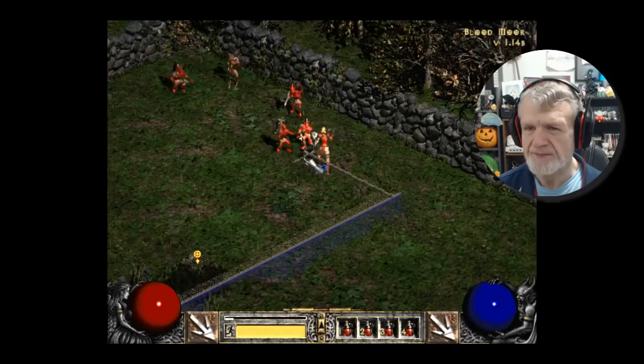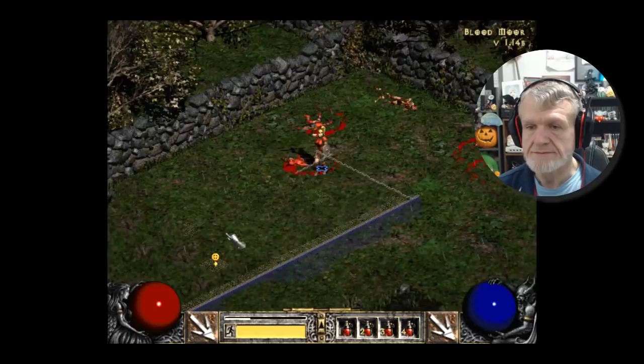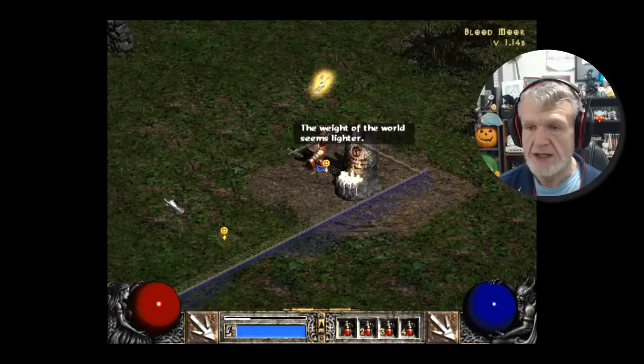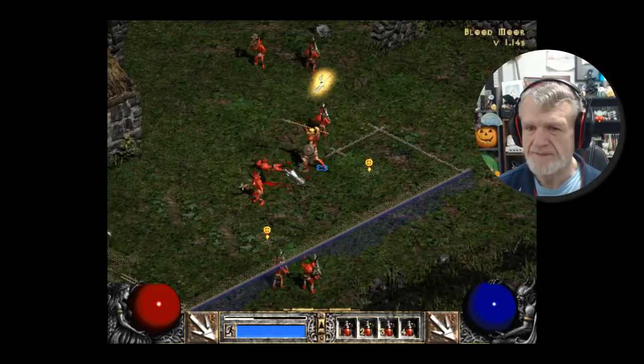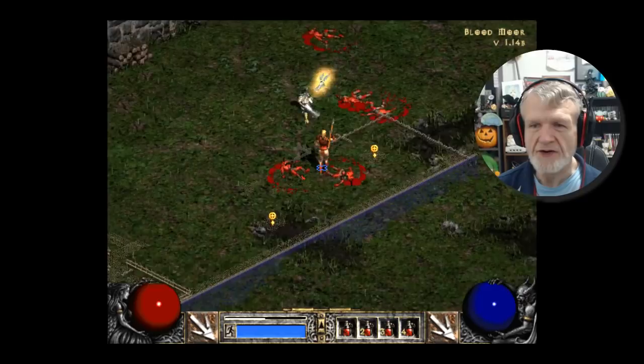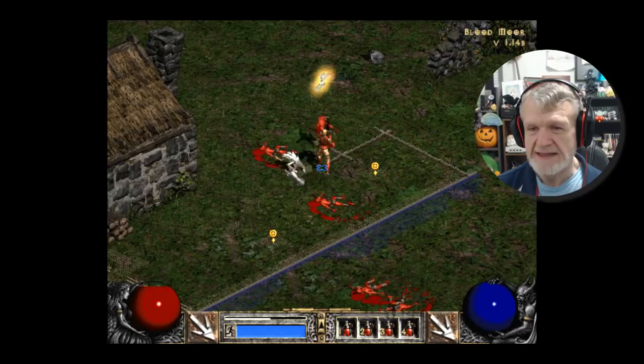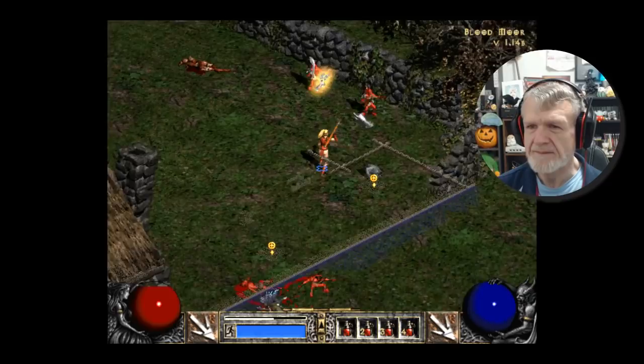I do so love the fact that it's a randomized map. Now I can run without having to worry about where my stamina goes. Unfortunately, it is hard to sometimes lock onto enemies — I have a feeling that's because of the modern versus ancient systems that they used to run on. Like here, I'm having the devil's own time trying to target that thing.